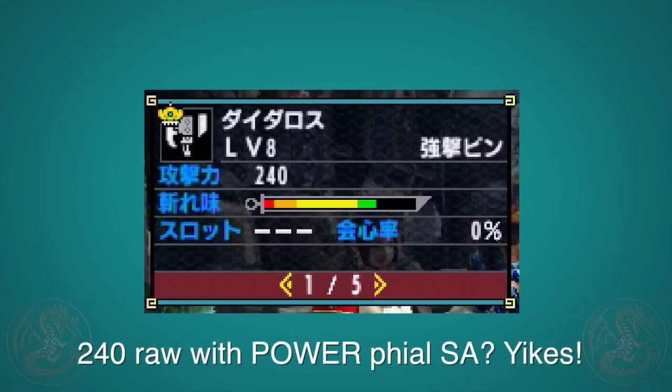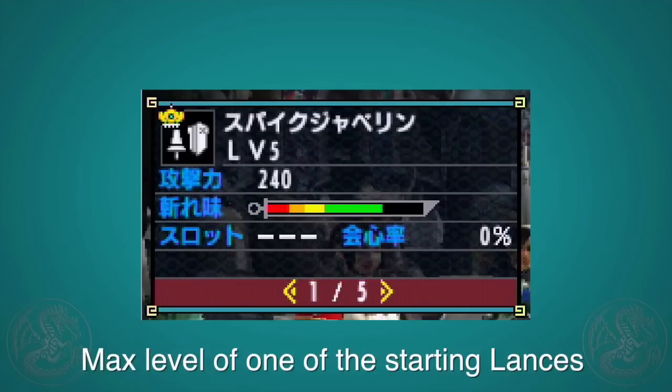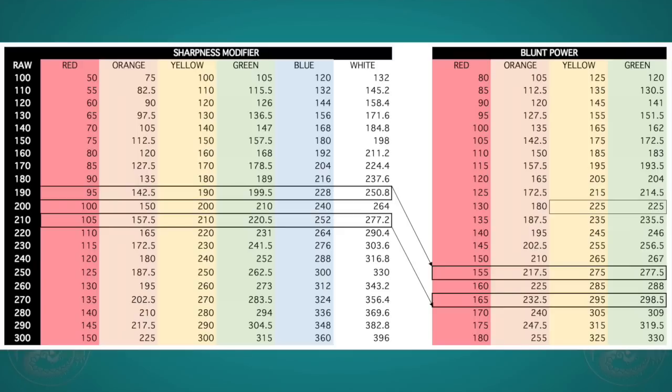Now in Monster Hunter Cross it's not just enchanter weapons. You can take almost every starting weapon in the game, level it up to max, and it'll have very high raw and long green. Weapons with natural white sit at about a maximum of 180 to 190 power, with a few at 200 but with very short white. Enchanter weapons sit at 250 raw, so at Blunt Power you'll see about 275 power — the same as a 210 weapon with white, which simply doesn't exist. Numerically it's almost like a 190 weapon with white and Attack Up Large.